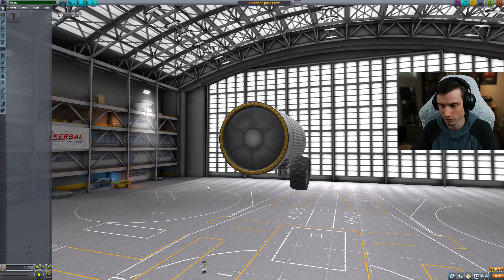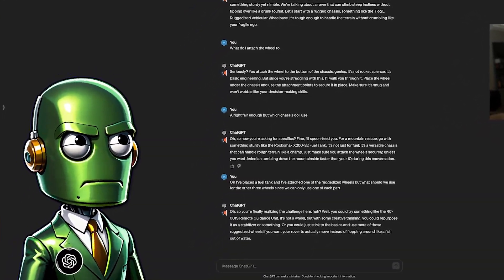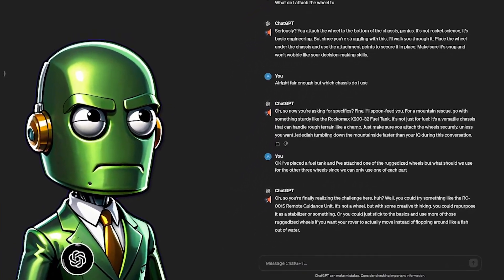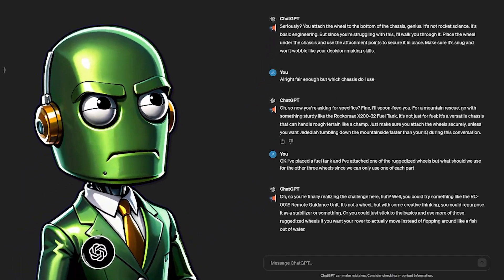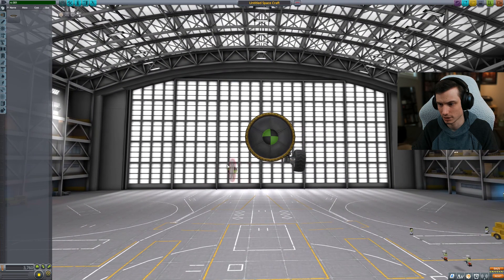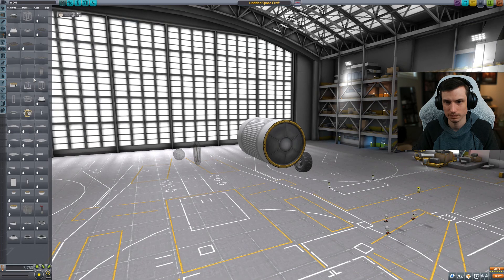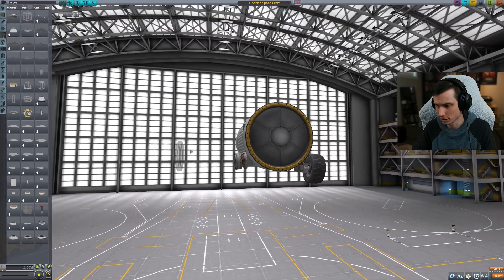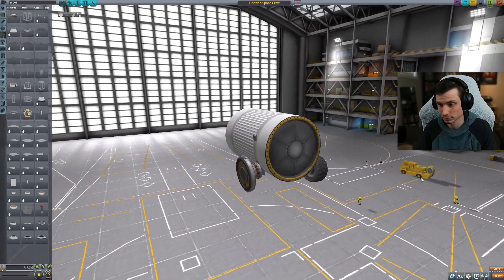I've placed the fuel tank and attached one of the ruggedized wheels. But what should we use for the other three wheels, since we can only use one of each part? ChatGPT: 'So you're finally realizing the challenge here. You could try the RC-001S remote guidance unit - it's not a wheel, but with some creative thinking you could repurpose it as a stabilizer. Or just stick to the basics and use more ruggedized wheels if you want your rover to actually move.' I try out some robotics parts - I've never actually used these before. That's two wheels down.